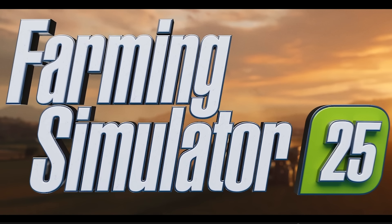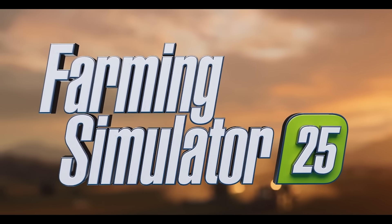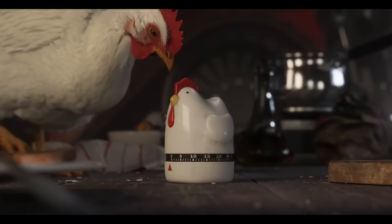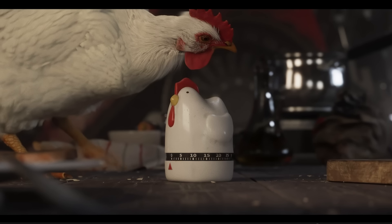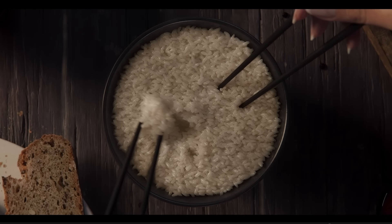Alright, we get to the end of the trailer here — nothing special in the closing shots, but there are a couple more hints to stay tuned for. A chicken turns the timer off. We see green rice — maybe some rice productions are coming. Giants does say there will be new productions coming to the new game, and also construction projects to expand your business opportunities.